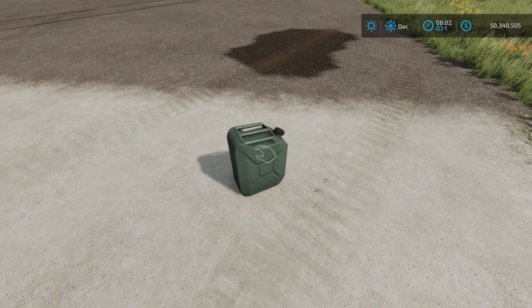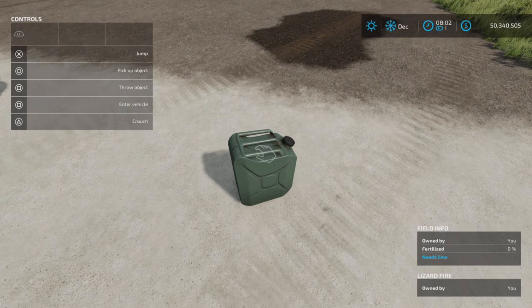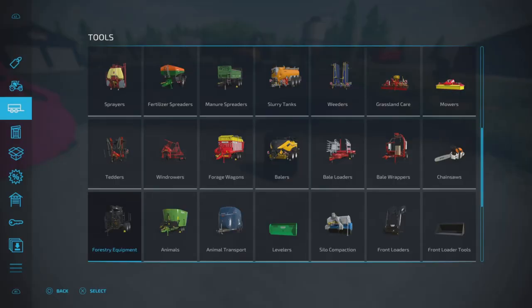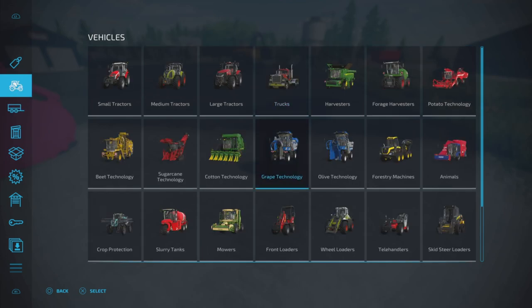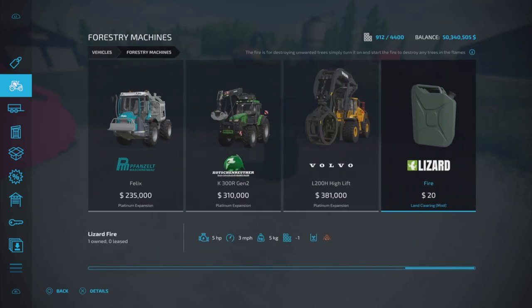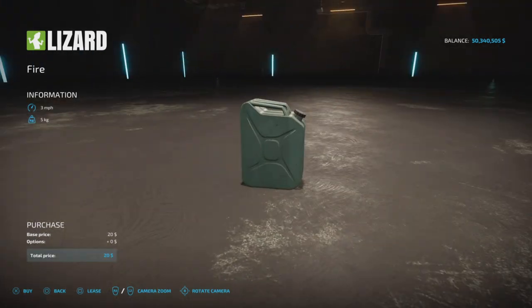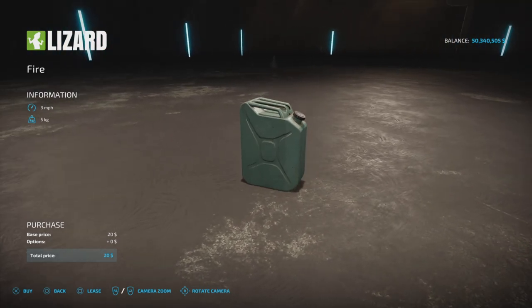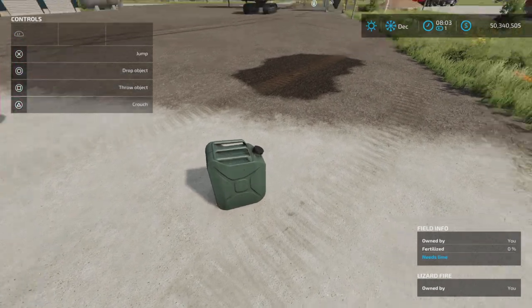This other little fella here — let's get our help window on and field info, because that's where it will tell us. This is the Lizard Fire, and I found it under Vehicles and Forestry Machines. It looks just like a gas can — or diesel. It has a top speed of three miles per hour, weighs five kilograms, and costs twenty dollars.